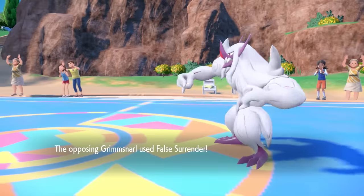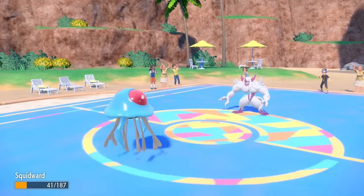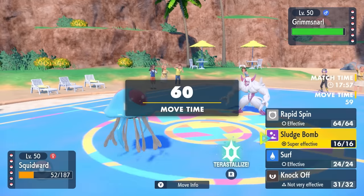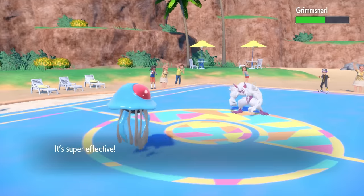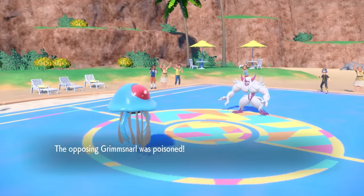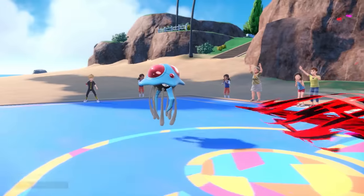Now if Grimmsnarl tries to get up screens later, it won't have eight turns instead of the normal five. Tentacruel doesn't look super important in this match, so I pressure it with Sludge Bomb and get some nice damage. I am faster — Tentacruel's base 100 speed is nuts for a jellyfish. I actually end up getting the Poison as well, which is amazing.